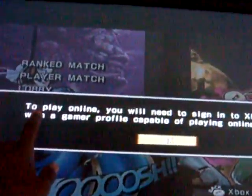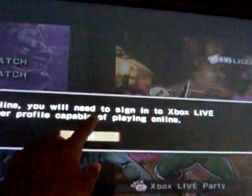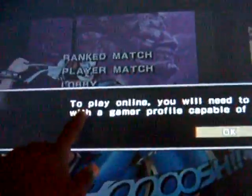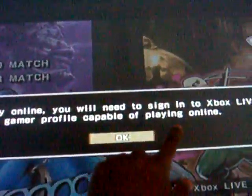Hello there, GameplayGamer here. Can somebody please help me out here? It says I'm playing Ultimate Marvel vs. Capcom 3. It says to play online you will need to sign in to Xbox Live with a gamer profile compatible of playing online.